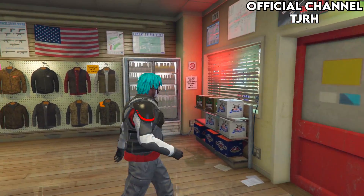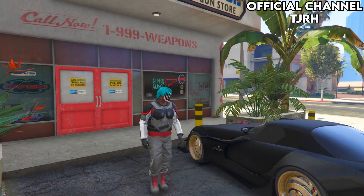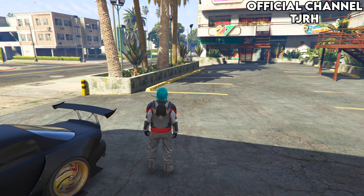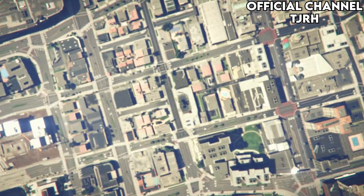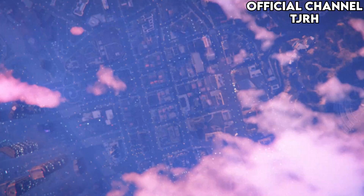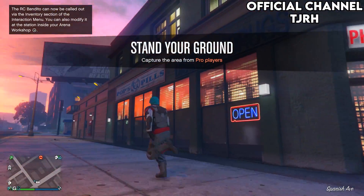Once you have equipped your earpiece, tell the person helping you to completely close GTA — just make sure they have fully quit the game. Once the person has quit the game, you just want to join anyone through your friends list.